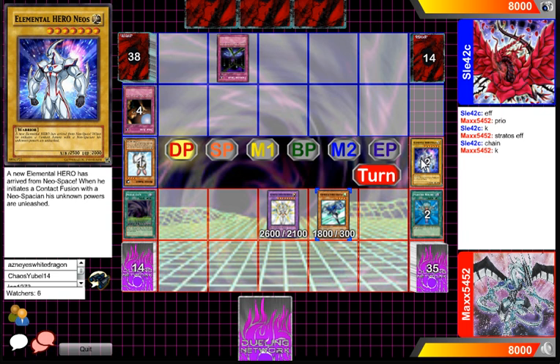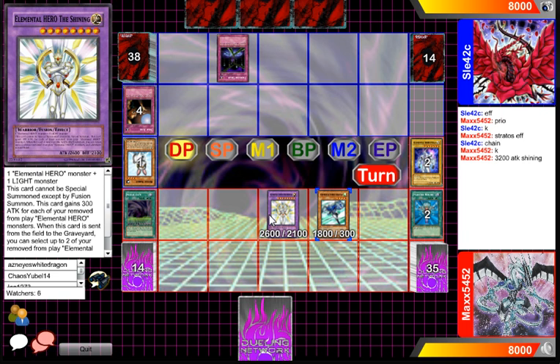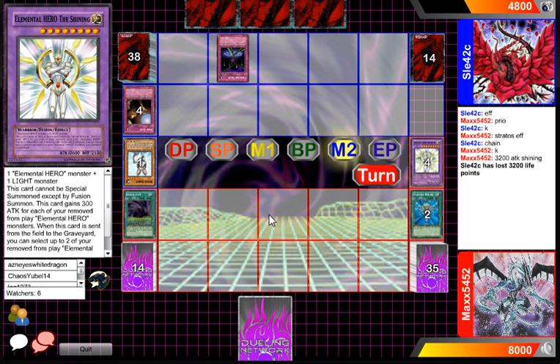There are two E-Heroes removed, so our Shining should be at 3,200 attack, and he's going to attack. I'm curious as to why he didn't Phoenix Chain the Stratos — Stratos just doesn't seem like that big of a deal. And he's going to remove both.